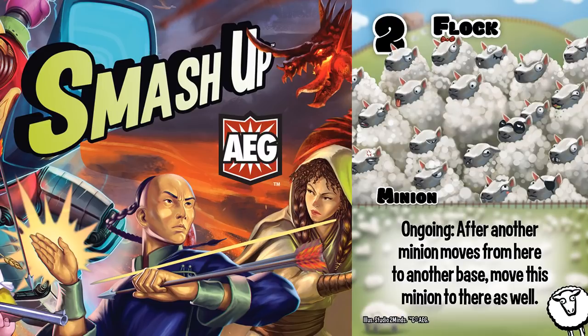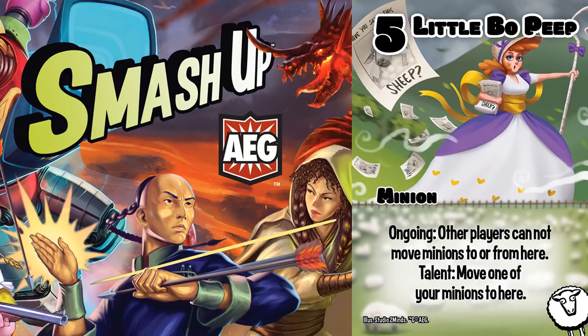Like comparable cards, Flock cannot follow the Sun Tattoo because of the 'instead of the discard pile' clause, but it is still a strong card and they make a strong combo.